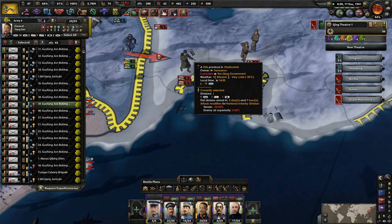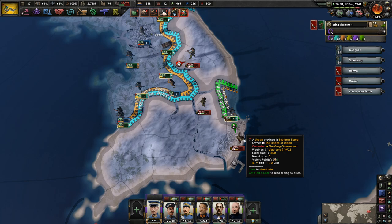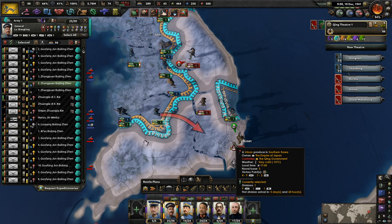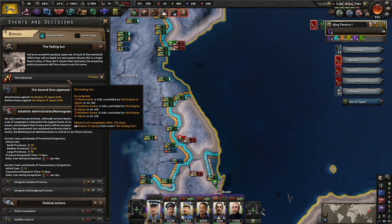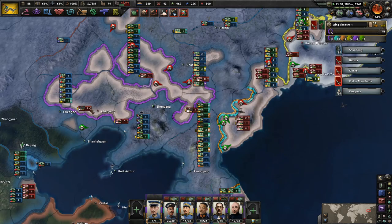I don't want to lose Vladivostok. You're about to take Busan, you've got to make your way over here too — I don't want this guy taking attrition for no reason. The Fading Sun event: we're seeing them pushing Japan out of the mainland. They need to fully control Korea and Vladivostok within 170 days — that's about half a year. I think they need to control all three as well.